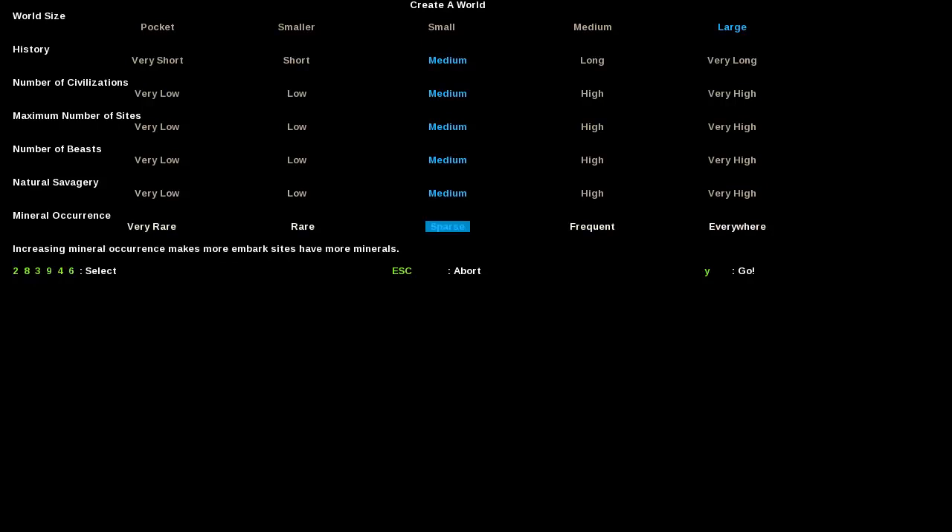Mineral occurrence: choose how much gold, iron, and 'candy' you want to have in the ground. Very low will make it harder to get stuff like copper and steel later on, but the ones you do find will feel better when you find them — it's a challenge thing. When they're more common there's also a higher chance that they're more useless — something like zinc, which you can't really use for weapons and armor, is really only good for making statues and furniture. I'd like to put mine at either sparse or frequent.